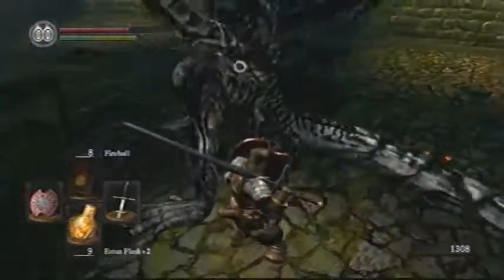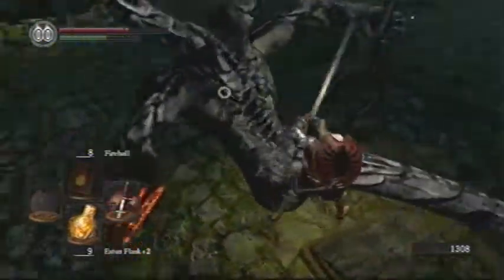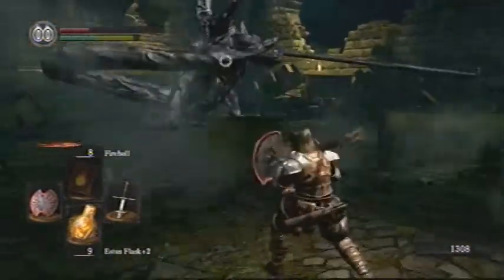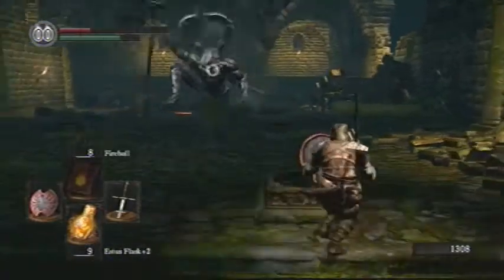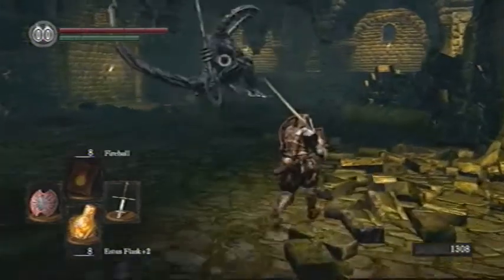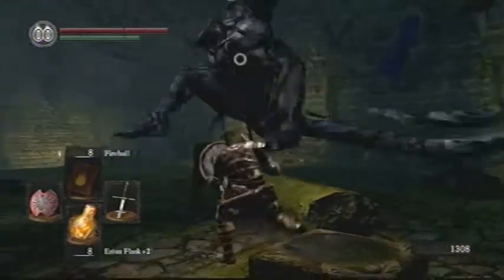The best way to avoid that slam is to roll out of the way — that's the best method. Standing there and just taking the hit, even with your shield up, tends to break it. So that's the one attack I would definitely be wary of. If you get far away he has just a little electric attack that is super easy to dodge.